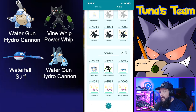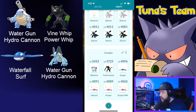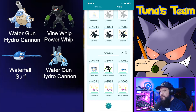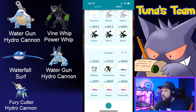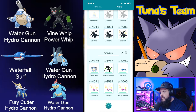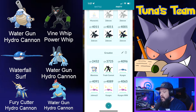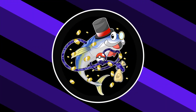Some other choices if you don't have those: bring Swampert — everybody's favorite mud boy — make sure you have Water Gun and Hydro Cannon on it. Another choice would be Samurott with Fury Cutter and Hydro Cannon. And another good choice would be Feraligatr with Water Gun and Hydro Cannon.